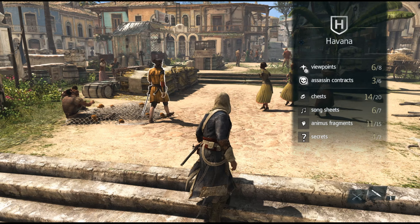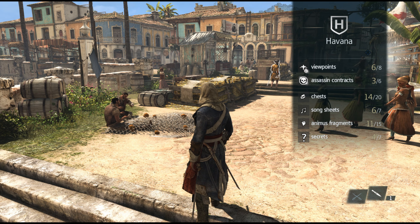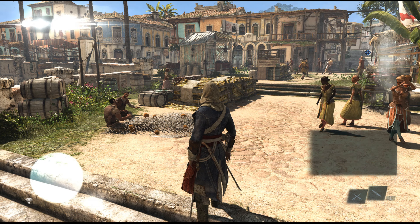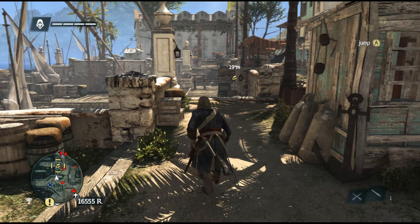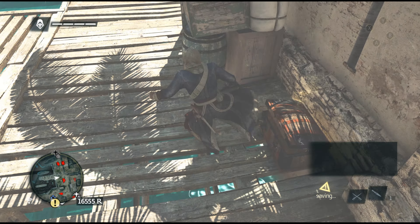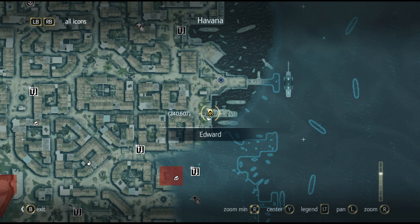Let's look at the summary screen for Havana right here. We have two more viewpoints, three more Assassin contracts, six more chests, one more shanty, four more fragments, and three more secrets to find in Havana itself. Let's start with the DLC chest. Pretty sure the DLC chest does not count for the chest total, but that's fine. What is in it? It is an Ivory Wheel — just some extra stuff for the ship that we don't have yet.